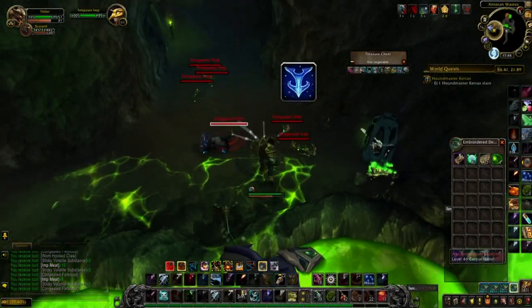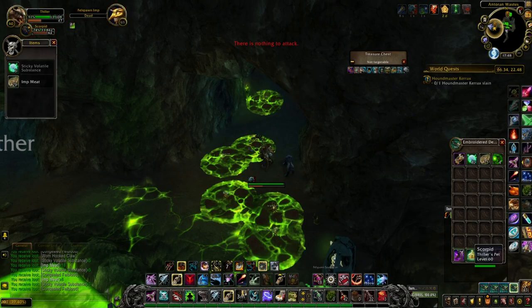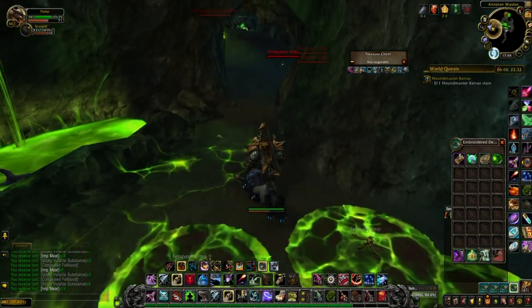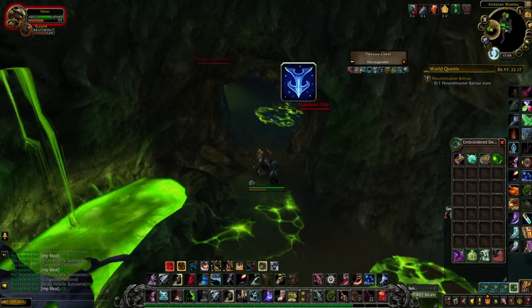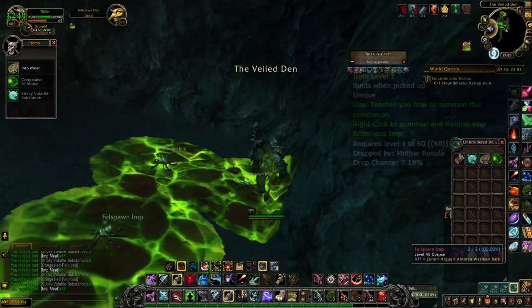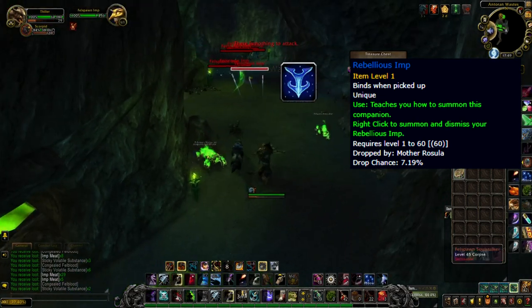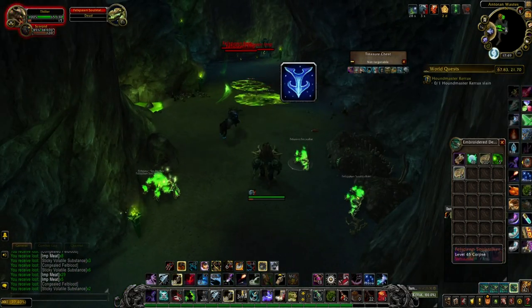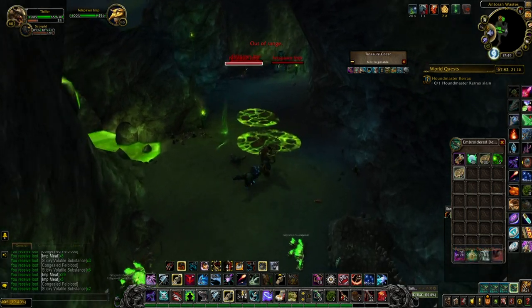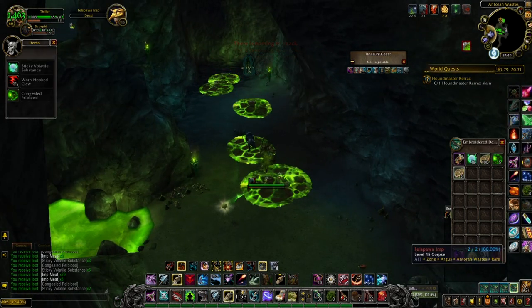By popular demand from you guys in the comments, we have another daily farm that is best used as logout locations for all those millions of alts that you never use and could just quickly do this daily to earn some extra gold. Today we're going to try and get the Rebellious Imp, which has a huge drop rate of over 7%, but it's still worth loads of gold at between 35 to 60k in the EU and between 50 to 80k in the US on the majority of servers in those regions.